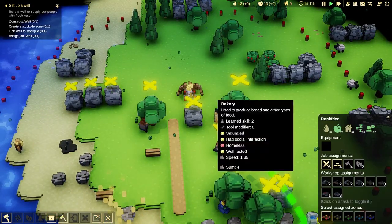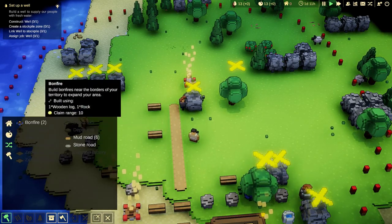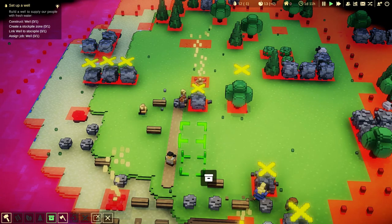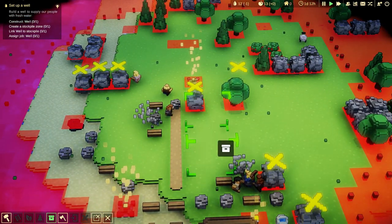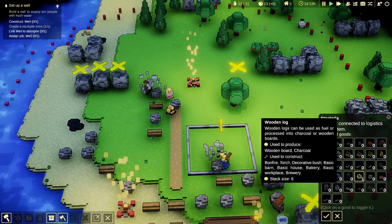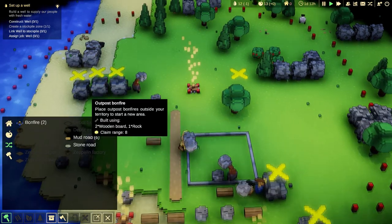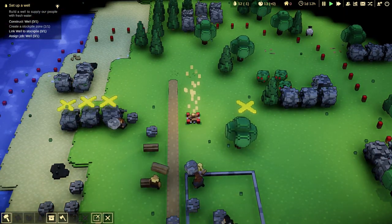Okay, we need a stockpile - that's fine, we can get a stockpile up and running, which is this one here. This stockpile is for rock and wood. So as you can see we're steadily building up the beginning of our cubifactor city.